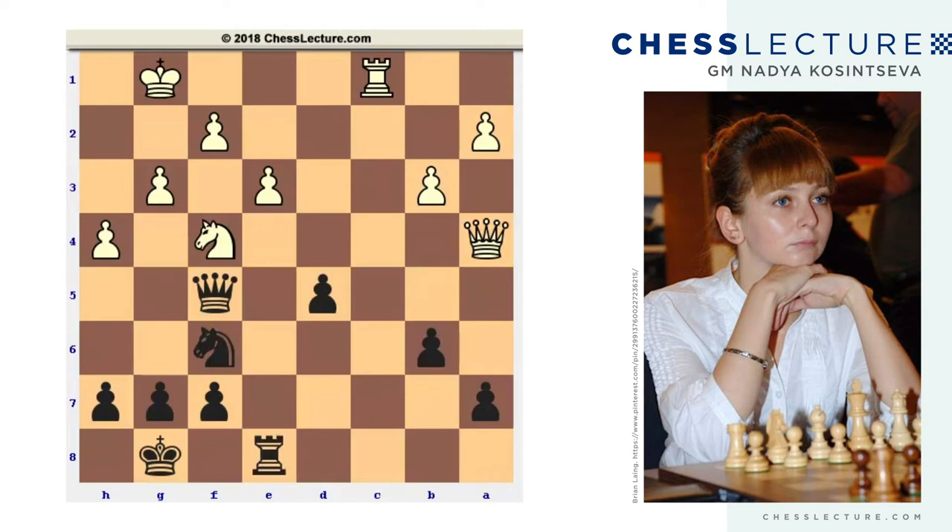If at this point black thinks not only about defense but also about counterattack, he can identify a target for his attack on the king's side. Indeed, white has some holes on the king's side around his king — the f3 and h3 squares are not so well protected by the white pieces. If black can somehow bring his knight to the f3 square, it can definitely help him to increase the pressure on the white king.